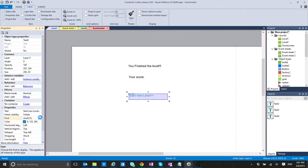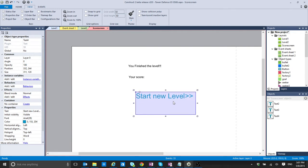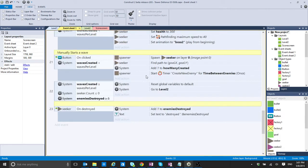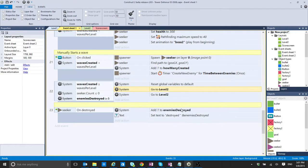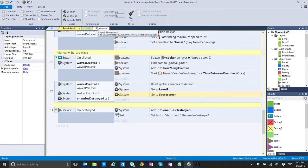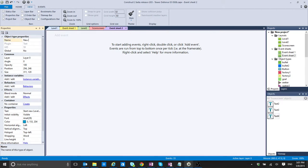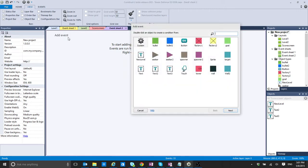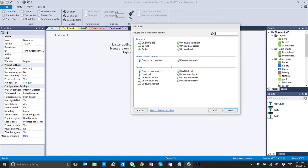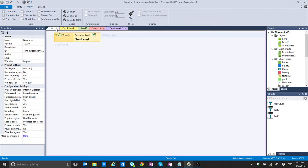I'm going to add something like 'Start a new level' as an intermediate screen so it doesn't flicker — or at least does it in a better way. In the event sheet, instead of going directly to Level 2, I'm going to go to the score screen. Then in the score screen's event sheet, I'll say: when I touch the 'new level' text, then actually go to the second level.